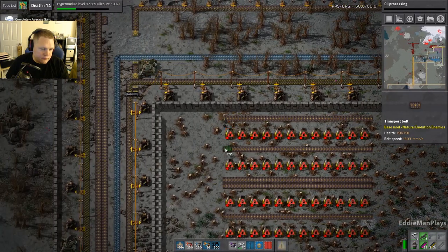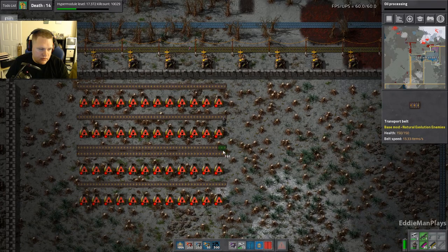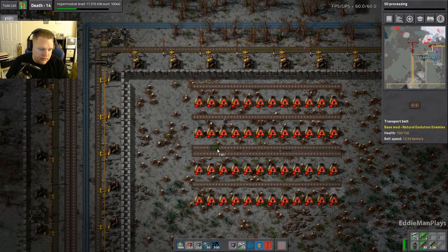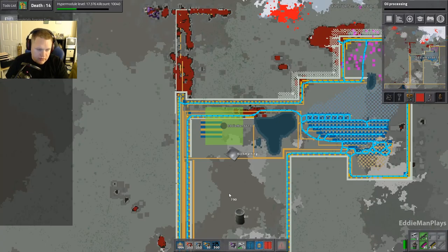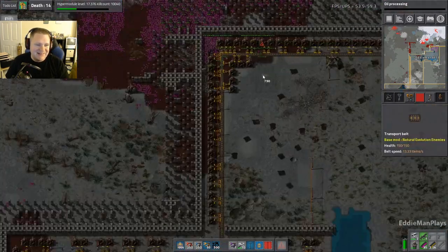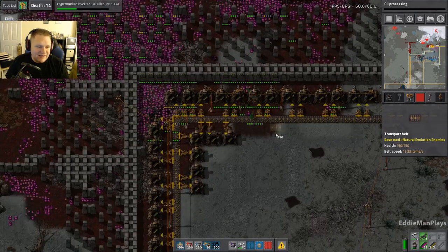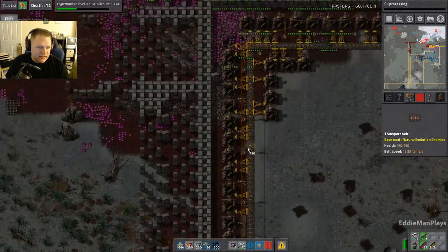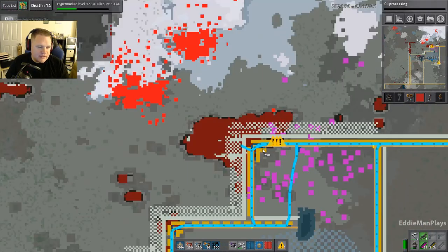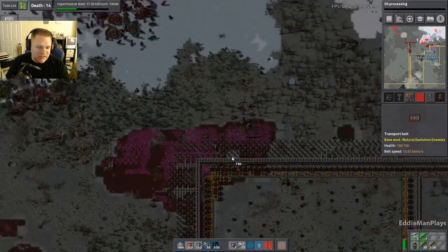Do you need me to bring anything? We need more belts — I have 600 belts but I have 1,500. 21 enemies attacking something. Yeah, it's the corner of that. Not even going to go there — they took out an inserter. Once we fire up those pump jacks though...